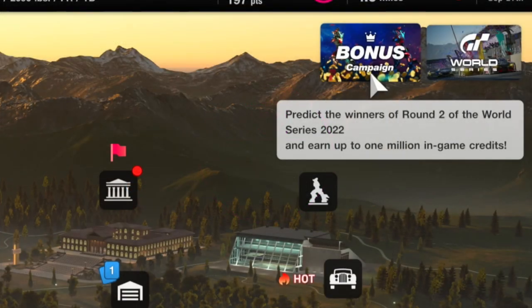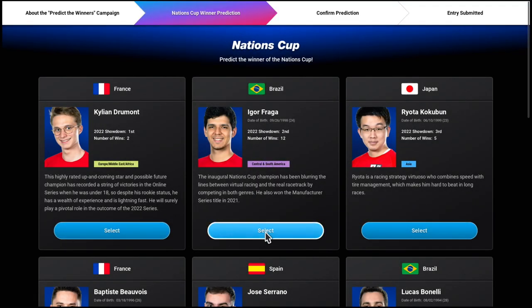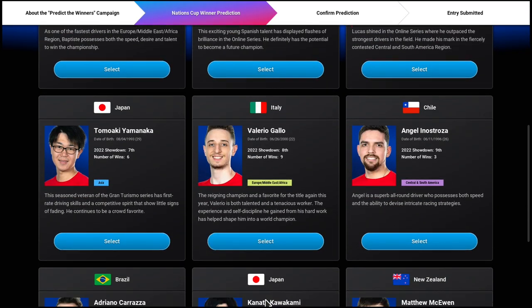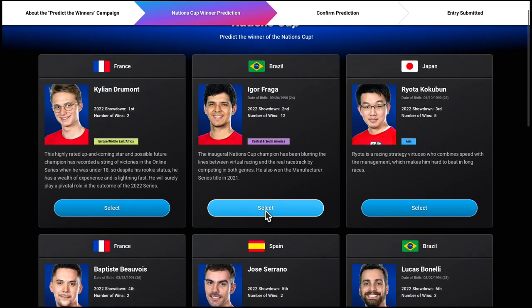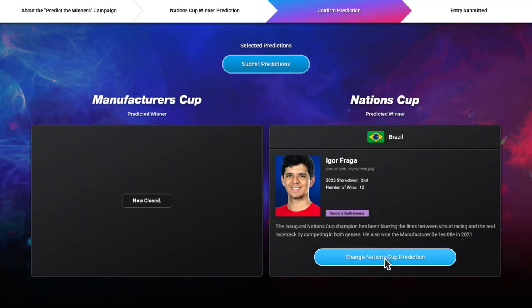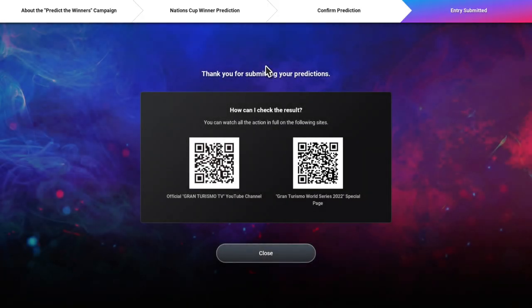What is this bonus campaign — 'Predict the winners of round two of the World Series 2022, earn up to 1 million in-game credits'? Who do we think is going to win here? I'm thinking Fraga, to be honest. I actually met him in Texas and it's crazy to see him still competing at this level. I'm going Fraga — Igor Fraga. Just let me know who you picked for the Nation's Cup final. Confirm prediction — submit — bang! You can watch the action in full on the following sites.